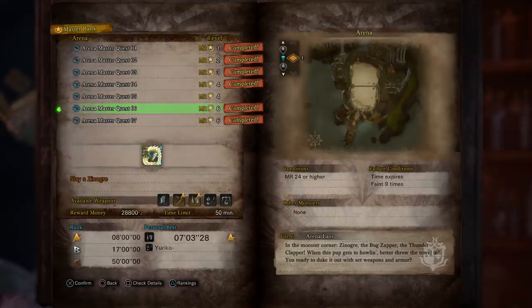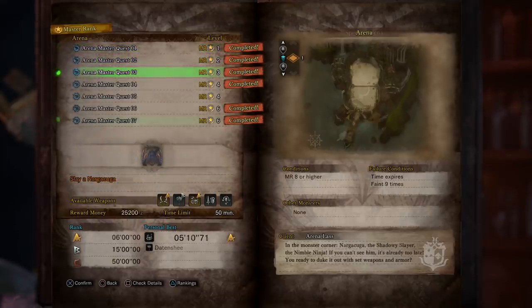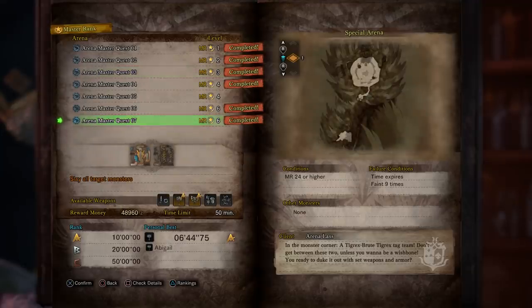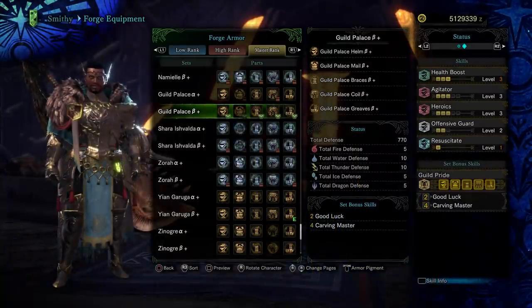You get the Tigrex coins from the Tigrex and Brute Tigrex quest, the Xenogre coins from the Xenogre quest, Blackball coins from any of the arena quests numbers one through five — I had the best luck with the Narcocuckoo quest — and the Hunter King coins from any arena quests numbers six and seven. So while getting your Xenogre and Tigrex coins, you can also get your Hunter King coins, which is pretty nice.